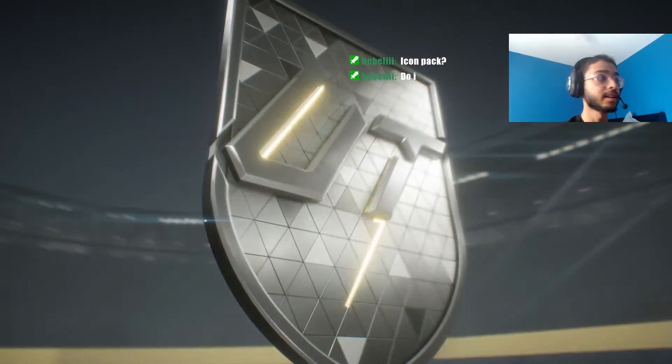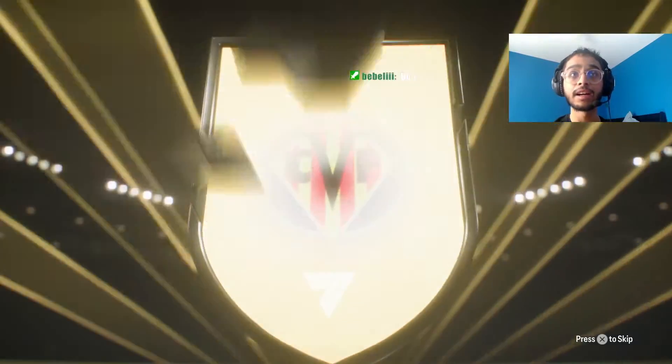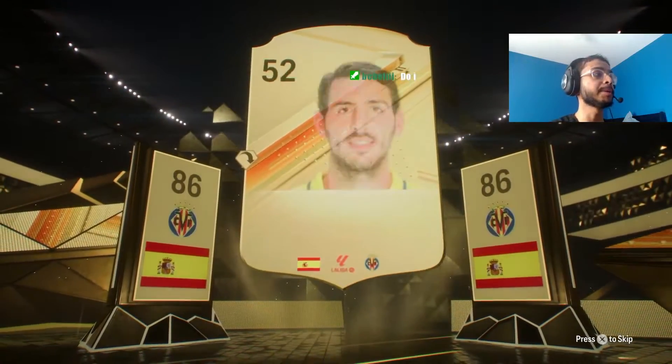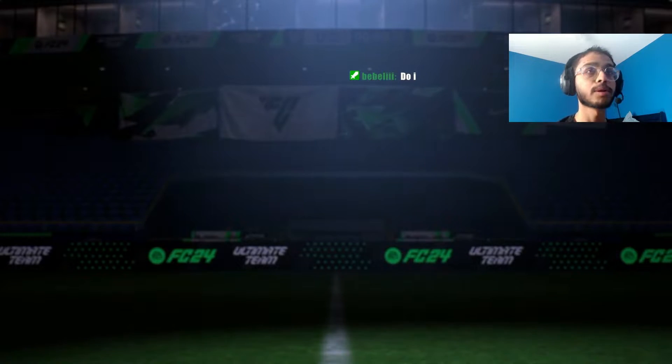We'll do the 85 times 2 — come on. No Trailblazers. Spanish, Spanish, center mid. Oh, it's an 86 — it's not a double walkout. You've got to be kidding me. That is horrible.